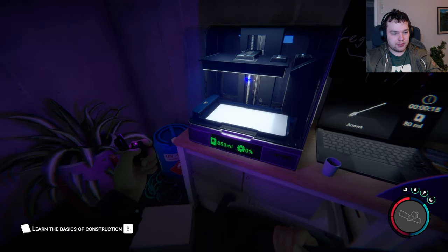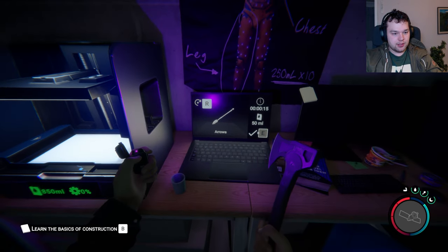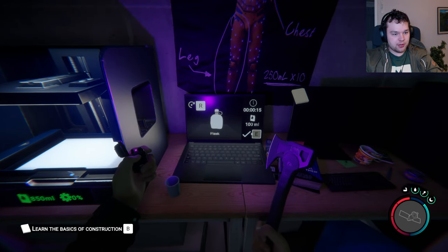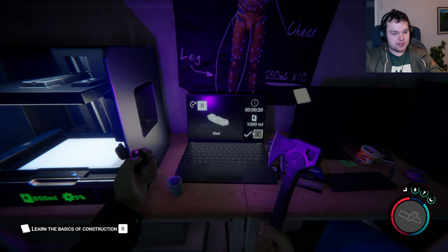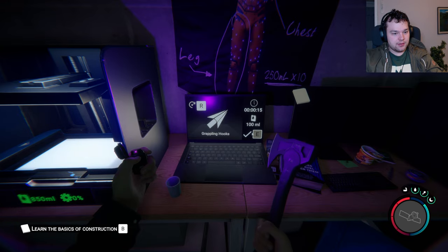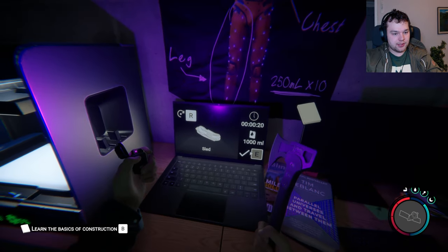Here's the 3D printer — it's loaded up with this material called Resin, I think. Here on the computer you can see you can change what you want it to build with R. It shows the time it takes to build, and also the volume and power needed for it.